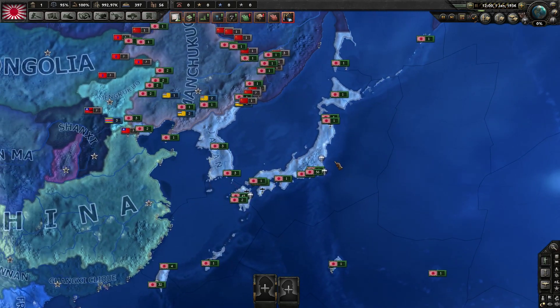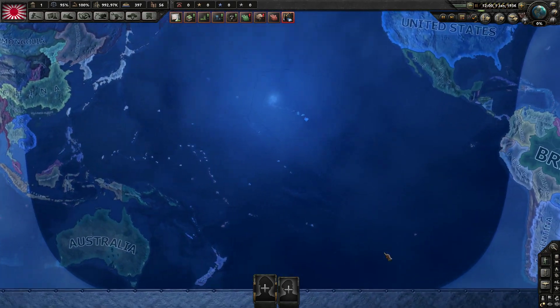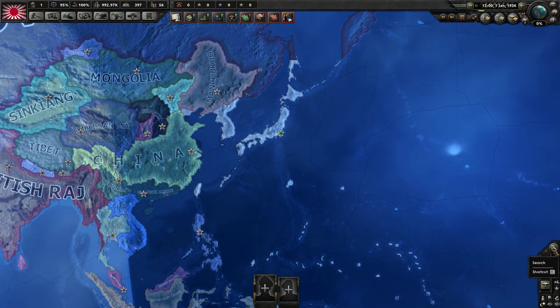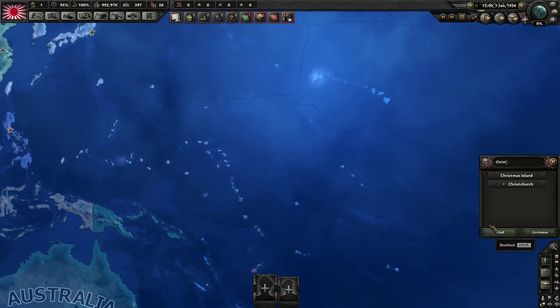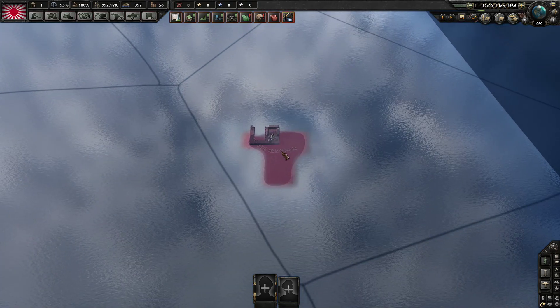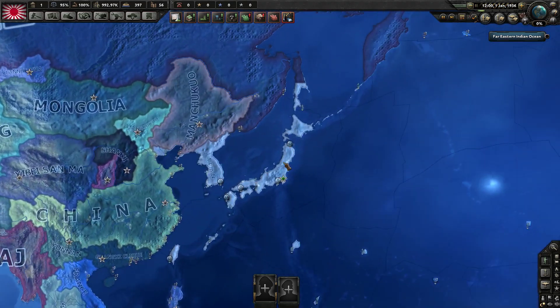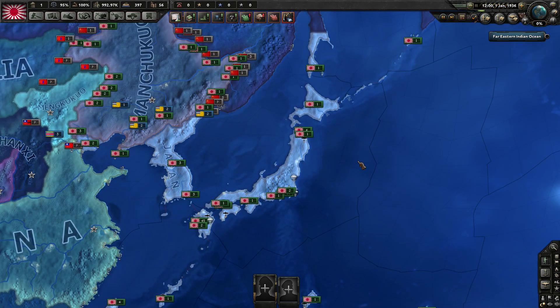I'm going to finish off with the search button. Let's say you were playing as Japan and you wanted to invade the Christmas Islands, but you had no clue where they are, because there are tiny islands everywhere all over this map. We can click this search button and type in Christmas Island — and already we got a result. Click on it, and there it is. That should be it for this episode. If you've got any questions about states and provinces or the different map modes, leave them in the comments. Hope you all have a nice week, thank you.